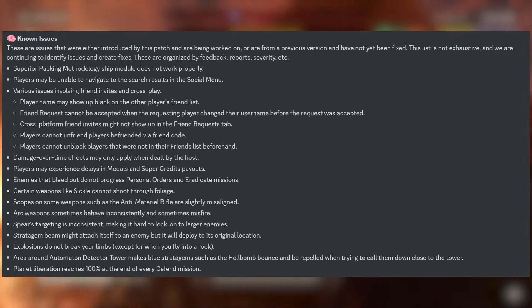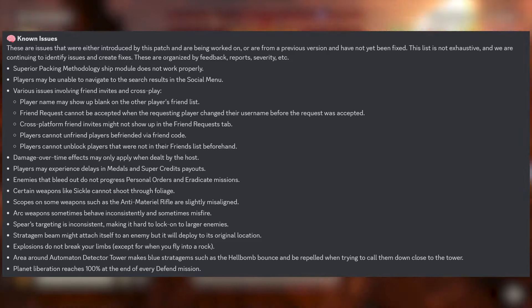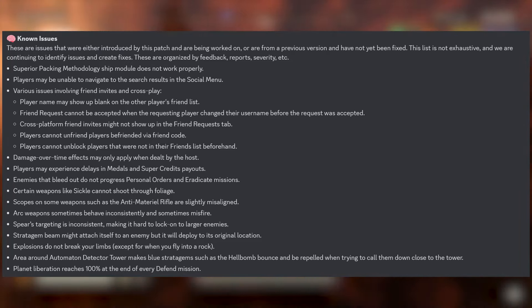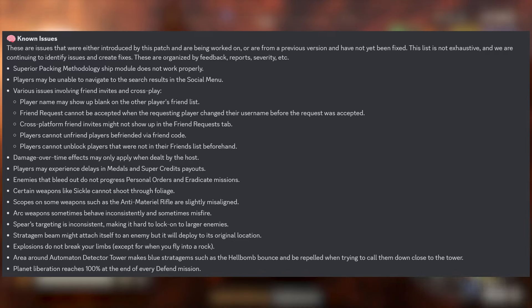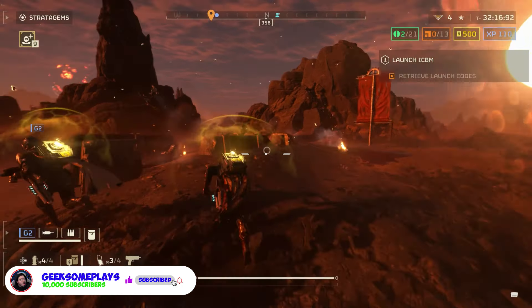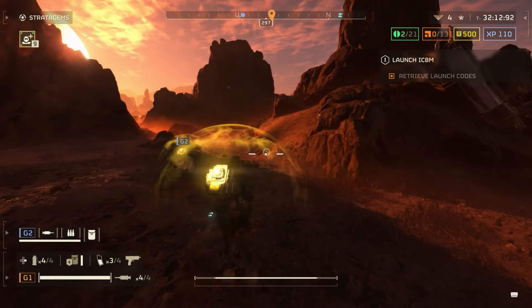Players may experience delays in medals and Super Credit payouts — that's been quite huge, with people completing missions and major orders and just not getting the medals. Arc weapons behave inconsistently and sometimes misfire. There's just so much going on. I really do wish they'd stop incorporating new enemies for a week or two and focus solely on getting these fixes done. Update the game and let's keep spreading democracy.